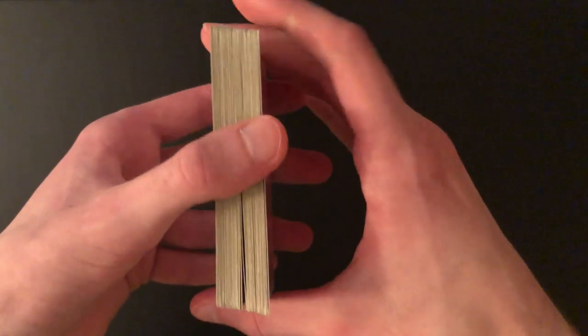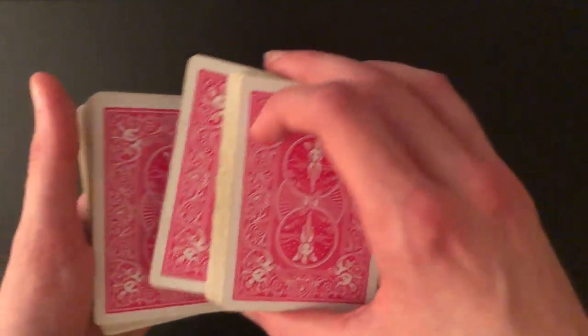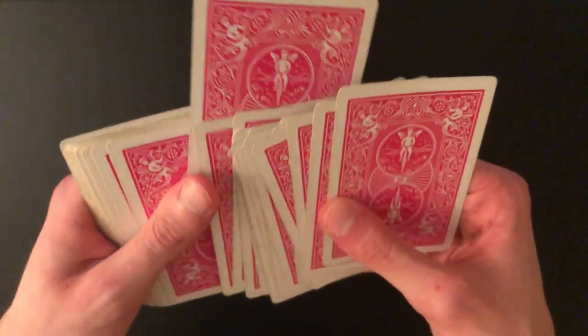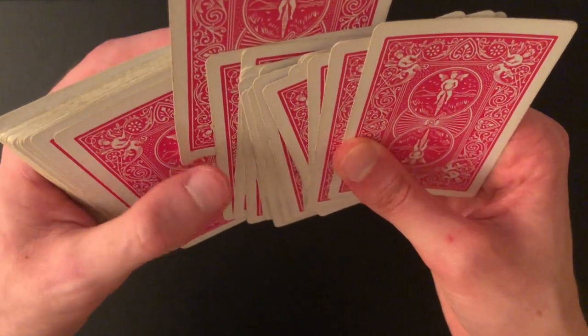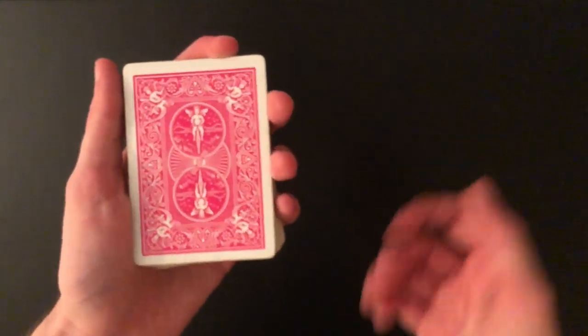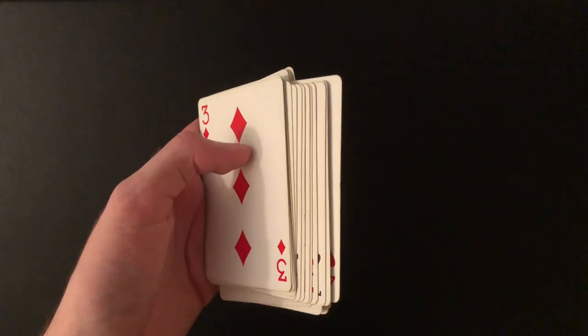When you square up the cards and have the spectator shuffle, you can very clearly see where that crimp is located in the pack. Let's try it with a different card — let's say the spectator selects any card, I'll look at it this time: the ten of diamonds. As they're looking at the card, just take your thumb, ever so slightly touch that corner, lift it up just slightly, square up the cards, and hand the deck over. They won't see the crimp if they're not looking for it.